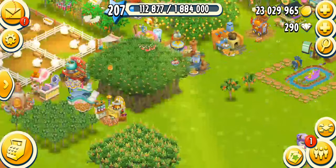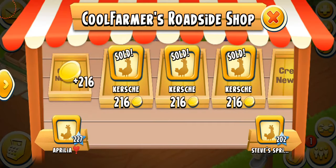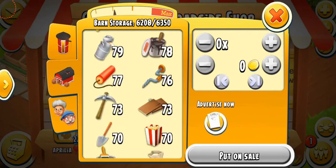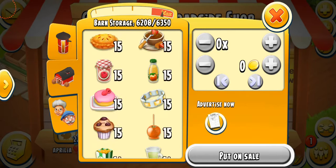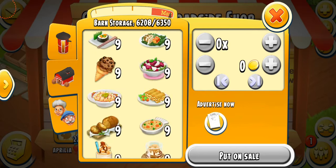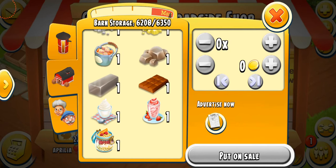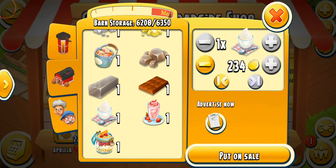Now let's come to the shop and look at the stats of all these products to see which one is the most expensive and whether they're worth selling. The first one is the plain yogurt: 234 coins — definitely not worth selling. It's not that expensive and you need it to make other yogurts, so do not sell it.